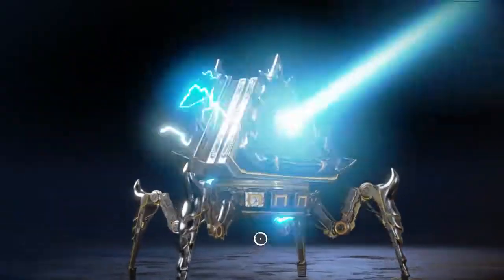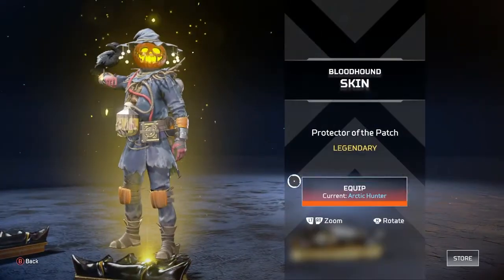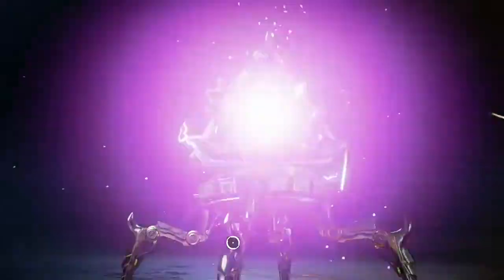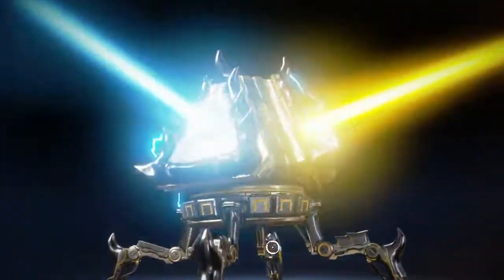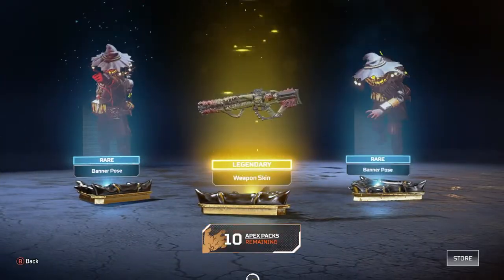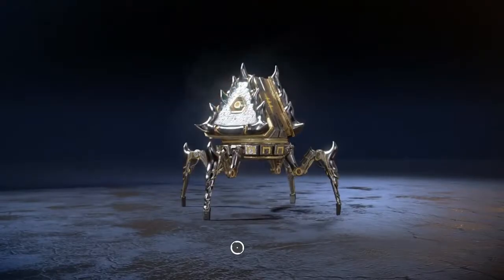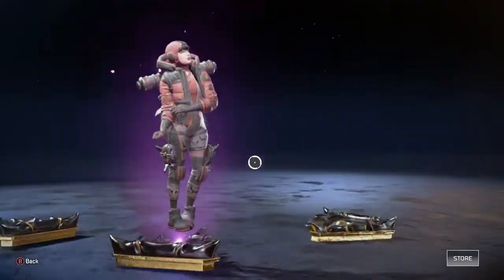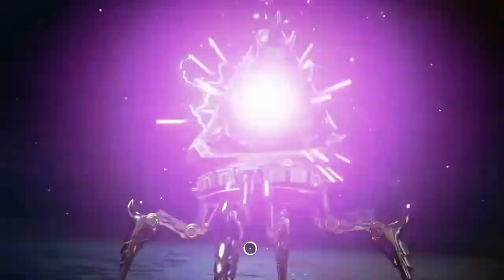We have a few more packs left before we actually get our hands on this heirloom. We get the Bloodhound skin, which is not bad. I'm going to go ahead and equip all of these. We're looking pretty good. Not really anything other than the collection items am I getting, but it's all good. I'm thinking about maining Lifeline or Caustic — Lifeline for pubs and Caustic for ranked gameplay. I'll be recording videos trying to get to that predator status. I definitely want to hit predator this season. I didn't do too much ranked gameplay last season, so I'm going to have to make up for it and go off this season.